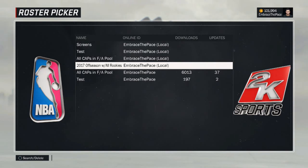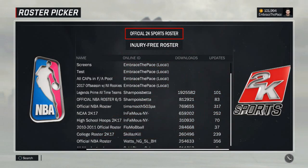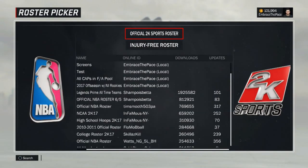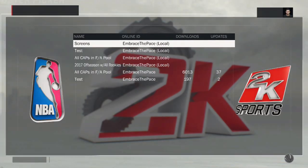This is only on PS4. The file name is '2017 Off Season With All Rookies' and the online ID is EmbracethePace. If you don't know how to download this, go into the Options and Features tab, click on Create Roster under Roster Creator, then once you get in there click Triangle, search by online ID, and type in EmbracethePace — you'll see the roster pop up. It will be dropping very shortly after the draft concludes.